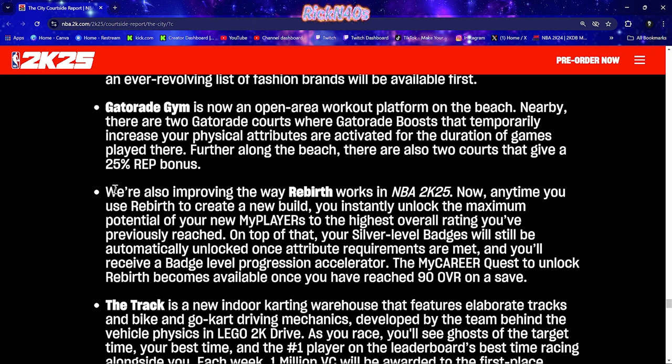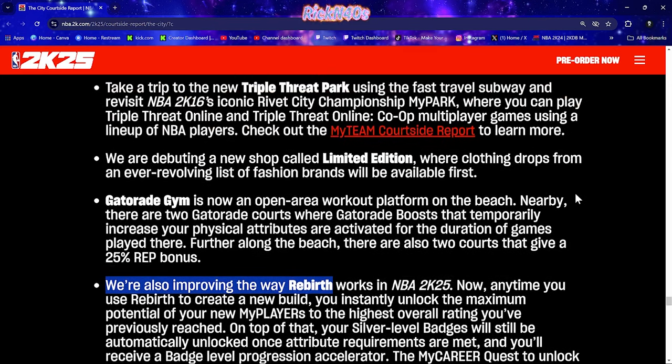They're also improving the way Rebirth works in NBA 2K25. Anytime you use Rebirth to create a new build, you'll instantly unlock the maximum potential of your new MyPlayer to the highest overall rating you've previously reached. On top of that, your silver-level badges will still be automatically unlocked once attribute requirements are met, and you'll receive a badge-level progression accelerator. The MyCareer quest to unlock Rebirth becomes available once you've reached 90 overall on a save. That's pretty clutch.